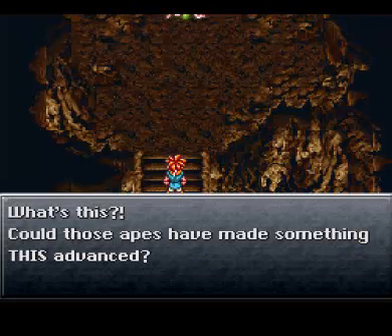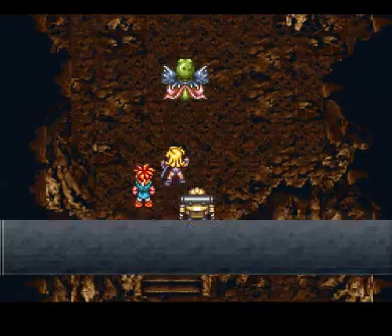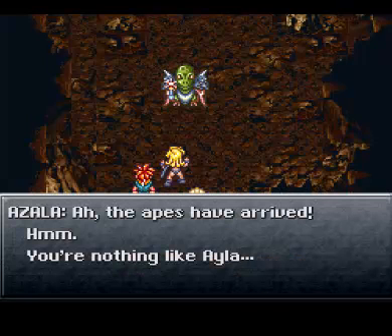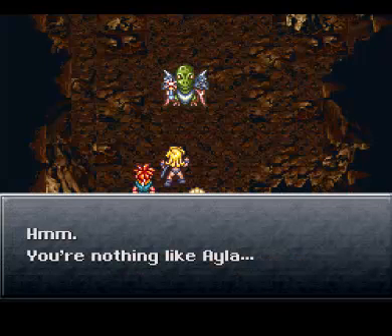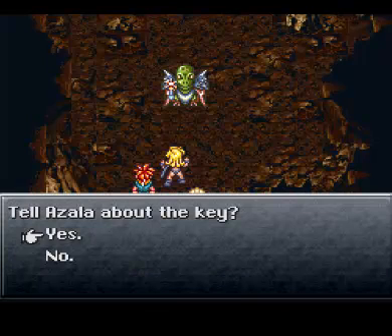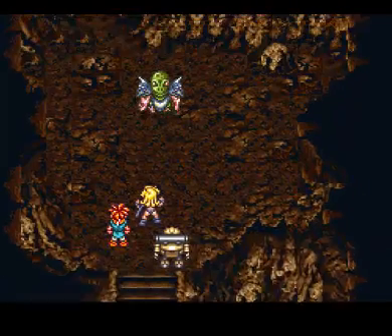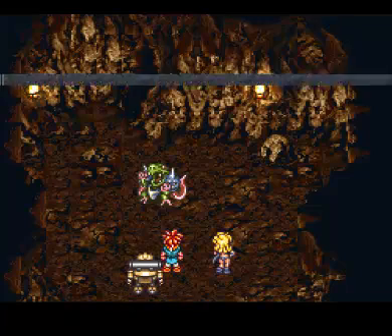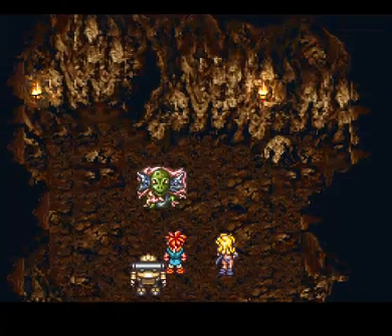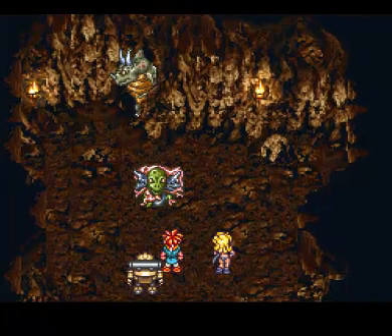What's this? Could those apes have made something this advanced? Azala... Ah, the apes have arrived. Hmm. You're nothing like Ayla. Tell me what this is at once. Sure. Liars. No one would talk that easily — this should loosen your tongues. He says you need some persuasion. Come, Nizbelle. A big butchy trucker lesbian. Awesome. That's what we have to put up with now.